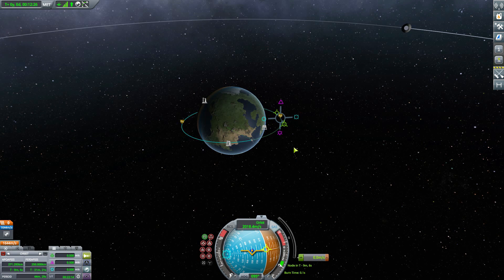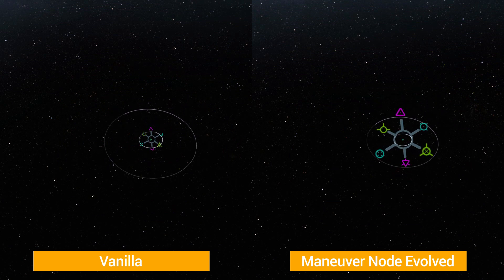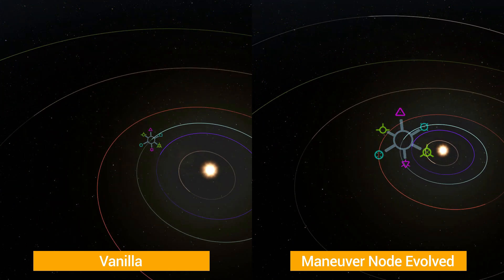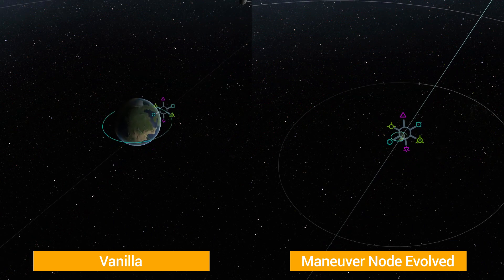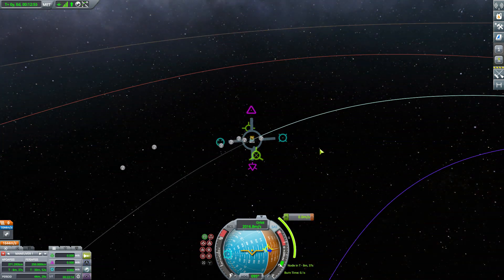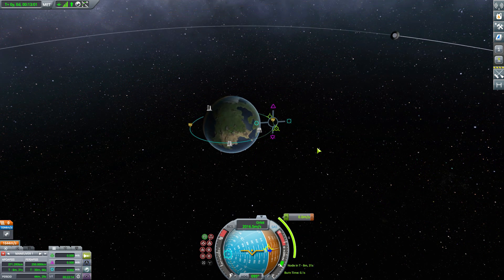The next quality of life feature is the scale of the maneuver node itself. What I'm going to put on screen now is a visual of me zooming out and then back in — comparing the standard vanilla game with Maneuver Node Evolved installed. As you can see, the scale and size of the node increases the further you zoom out, then returns to its normal size as you zoom back in. This is a very handy feature, especially if you have a very clustered, highly populated game where all the little icons on screen may obscure your maneuver node.